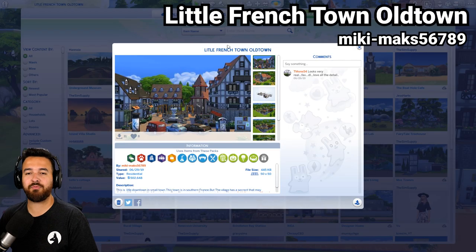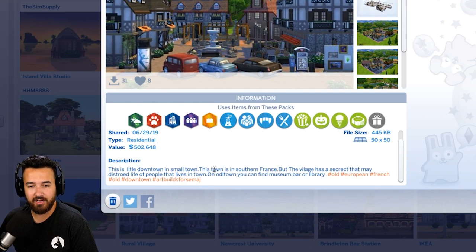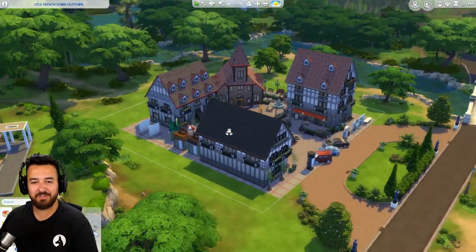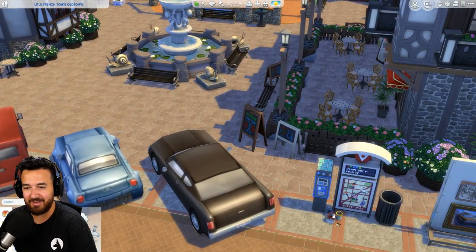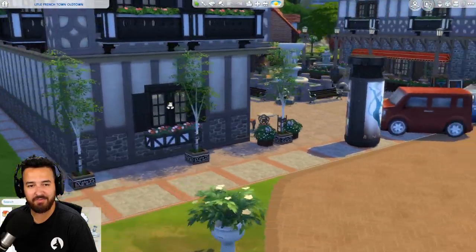Last but not least, we got the little French town, old town, by MikiMax56789. This is a little downtown in small town. This town is in Southern France, but the village has a secret that may destroy the lives of people that live in this town. You can find a museum, bar or library. So what's the secret? But look at it. First of all, look at this. Beautiful. I love these town ones. They're really cool. So we'll just have a look around outside first. We've got nice like, well first of all, the parking out the front. We've got the parking meter as well, and like the sort of subway map kind of thing.